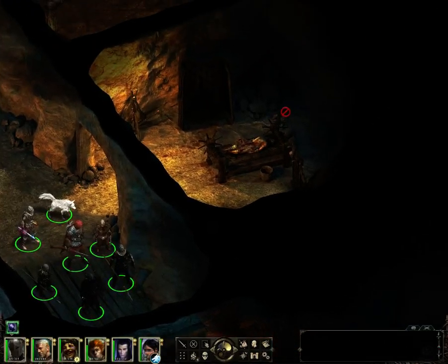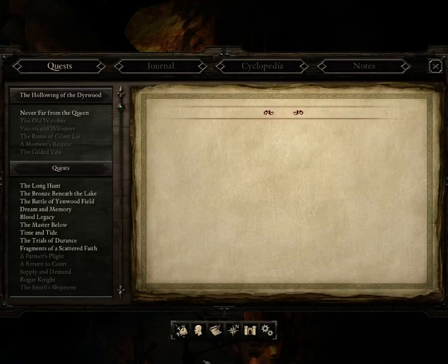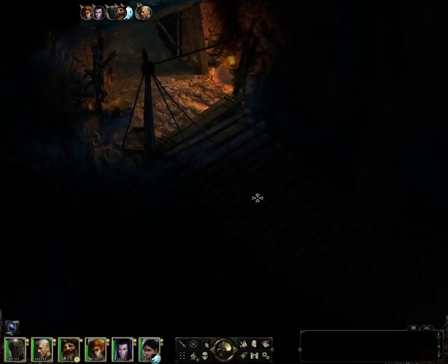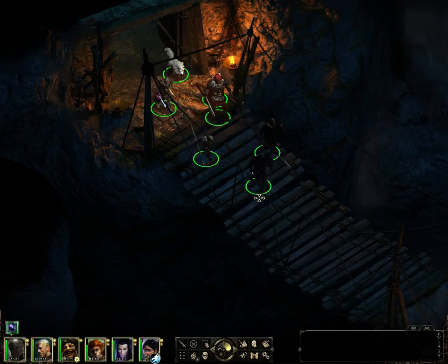Trinity with Tri-X2. Last episode we came down here into the Deerford Ruins, and we have two ways to go. We can go this way, or we can go this way. This way looks a little more interesting, actually. So we're gonna go ahead and head down here, and I'm gonna turn down my headphones because the game's very loud.